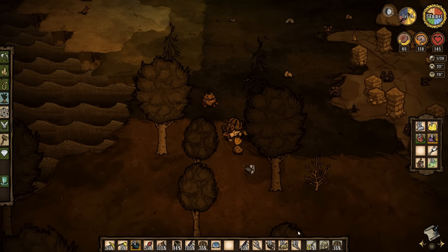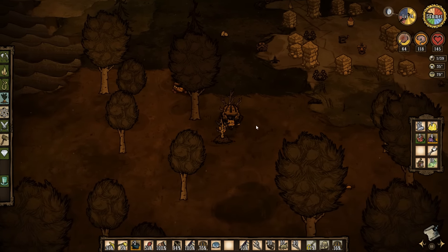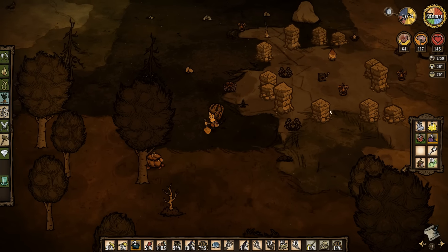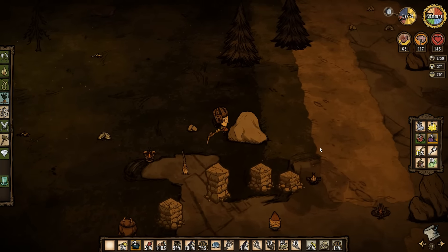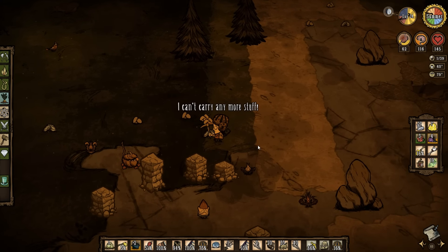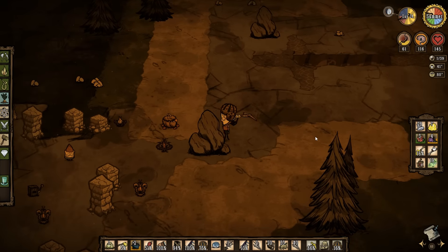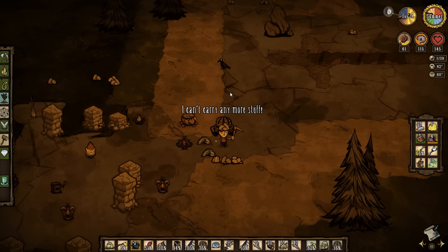Chop this up. Birchnut trees — don't nobody love you. I'll let you propagate so I can come back and murder you later. More twigs. And there's another gnome — we have so many gnomes in this world. Holy shit. Give me some more niter. Got a little bit of gold — I'm all for it. I will take flint, however.